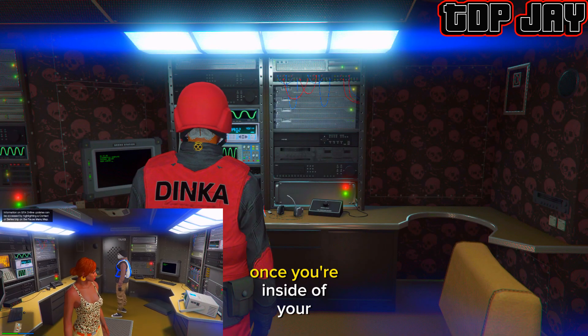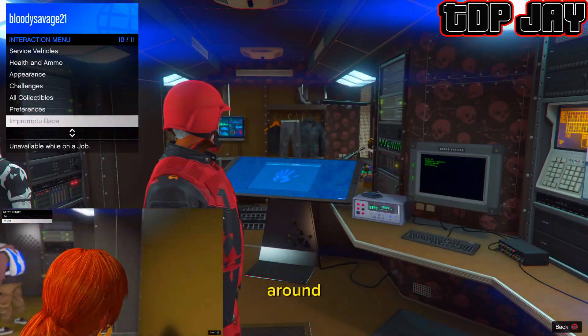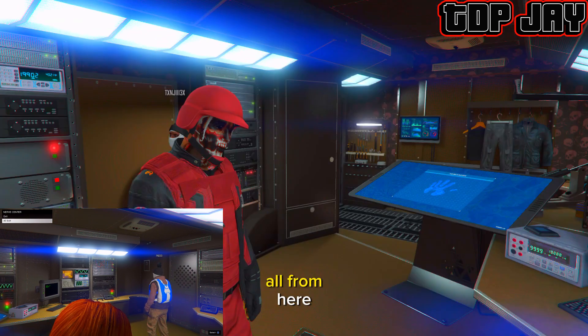Then you want to tell your friend to go to their nightclub, go into their Terabyte garage, and make their way into their Terabyte, and invite you inside of their Terabyte. Once you're inside of your friend's Terabyte, your friend just wants to turn around and go to the exit door and hover on top of 'Exit All'.